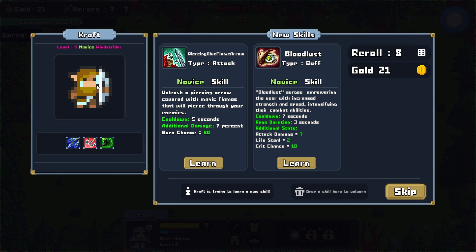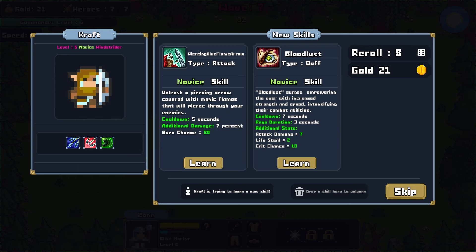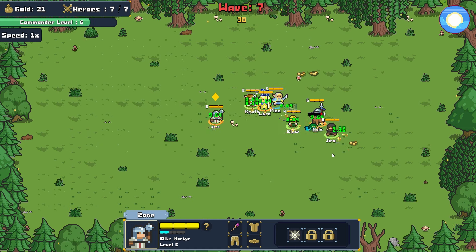Craft has Piercing Blue Flame Arrow — burn chance, pierce through enemies, additional damage up 7%. Or we have Bloodlust — empowering the user with increased strength and speed, attack damage up, lifesteal and crit chance up. I like Bloodlust better than this. Let's keep going, boys.